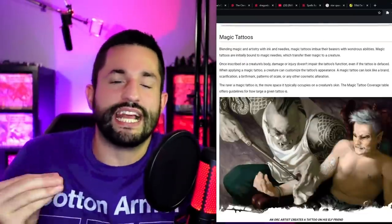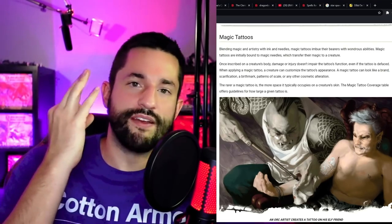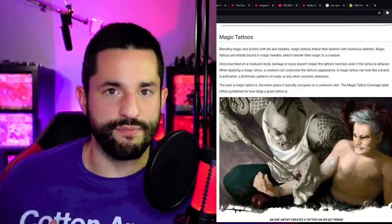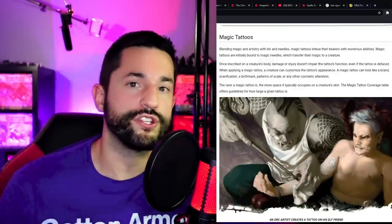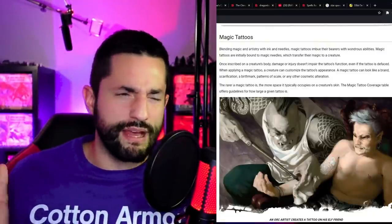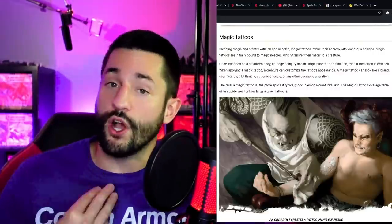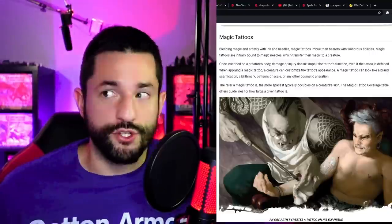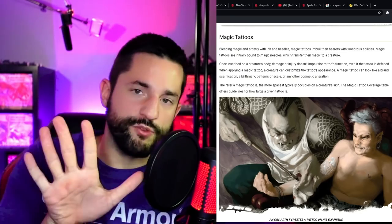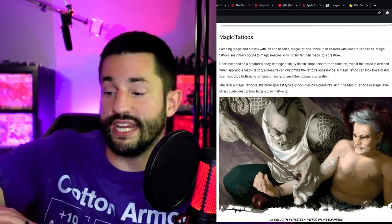It doesn't make sense to connect attunement to tattoos. They did it to limit players to three, but I do not want a connection between the magic items I give my players and the tattoos they want to put on their bodies — I would separate the two entirely. Tattoos are not magic items; it's a magical process performed onto your body. You're able to have a maximum of three tattoos at any one time, and if you want to deactivate one you'd have to get it removed — similar to real life. There'd be a process similar to Dispel Magic performed on the tattoo, causing it to go dormant, fade from your skin, and your skin would return to normal.